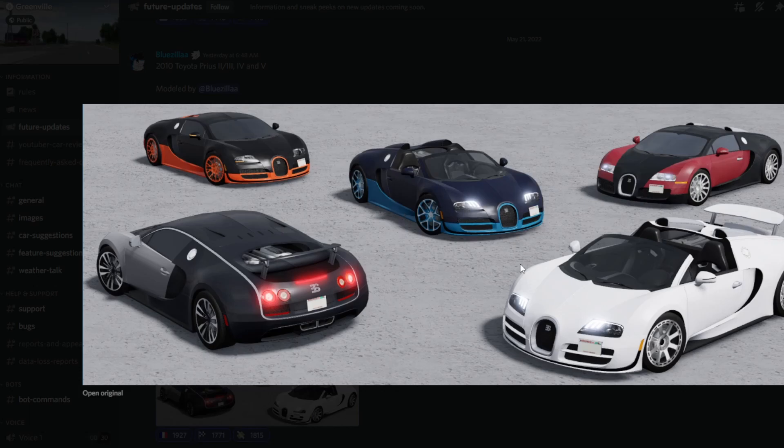The Super Sport Two-Tone and the Grand Sport Vitesse are cool and all, but I'm not a huge fan of the blue and orange wheels, so I'm going to be choosing between the Grand Sport and the Super Sport. The Grand Sport looks so elegant with the gray and black and that line going around. The Super Sport looks really elegant too, and it's probably going to be a lot faster and more expensive. I can't believe it — finally, the Veyron has been remodeled. This is crazy.